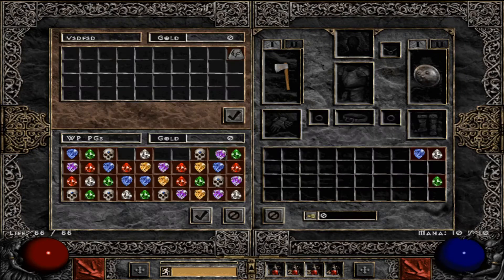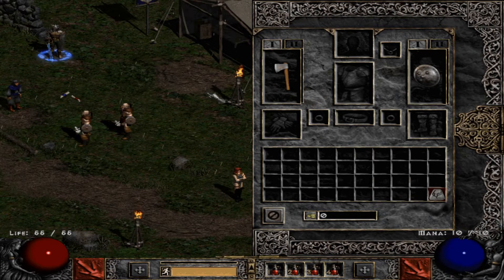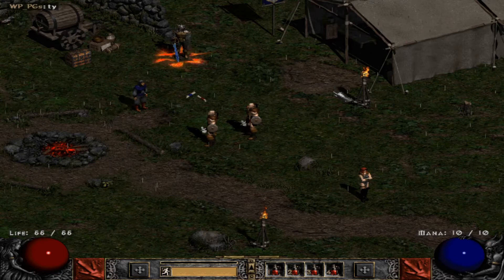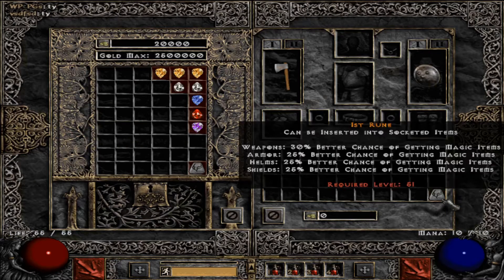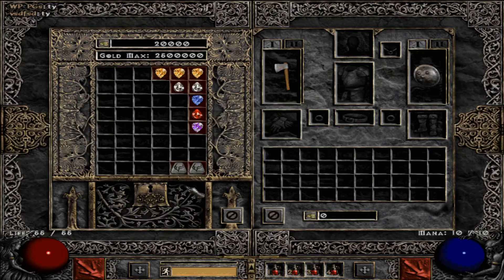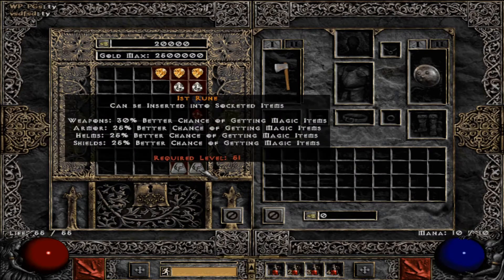After selling the perfect gems I get easy Ists, and that's all I need just to start. I buy almost a full Tal Rasha set for my Sorceress — that was the first character I made to get some extra equipment and help me get rich faster.